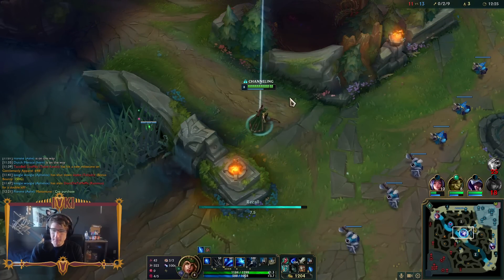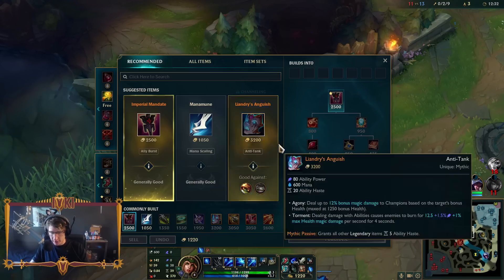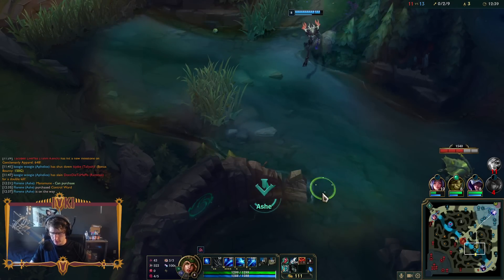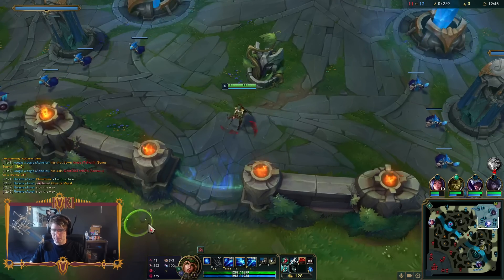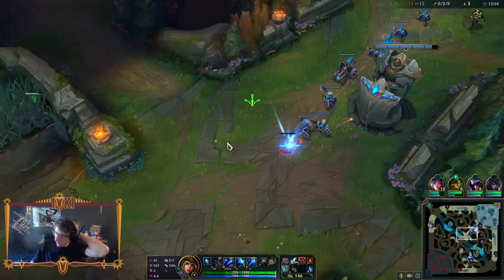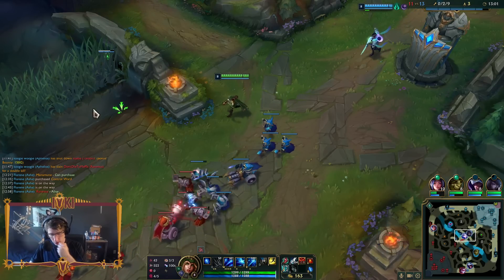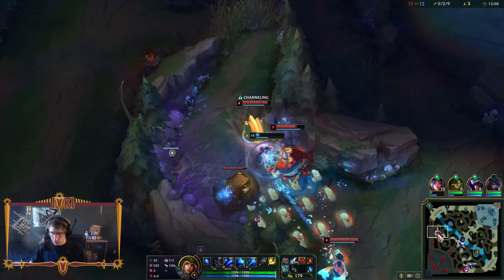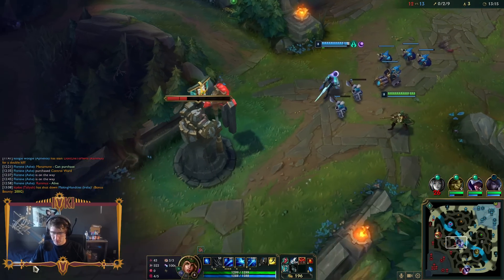Do you think this can work for real in Challenger? Absolutely yeah. Mako, who plays on EDG and literally won Worlds, is playing this Ashe build right now in Challenger - I don't know if it's on the Korean server or the Chinese super server, but I know he's playing it. Something we haven't been able to show off much this game is that against certain junglers, you can literally roam at level one and 1v1 the jungler, or at least harass them off camps. You just roam around the map - that's how Tyler1 plays it.